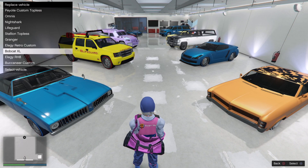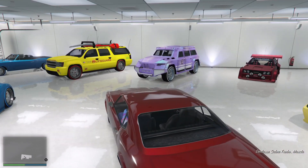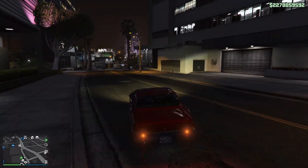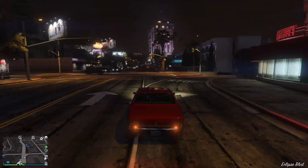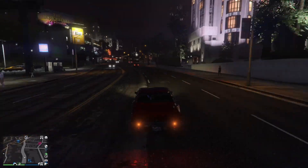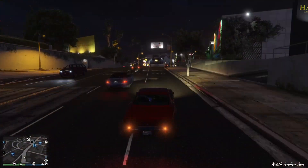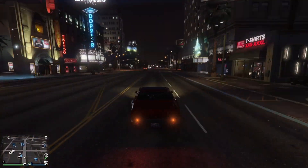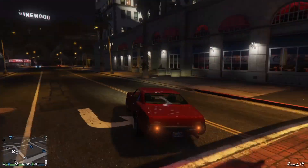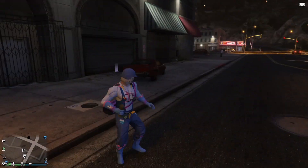Place the car on top of the cheap car. Drive the same car out, then go to your nightclub. Park the car close to the nightclub garage, get out and blow it up.